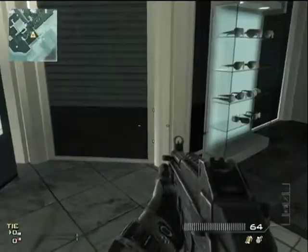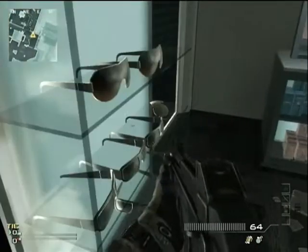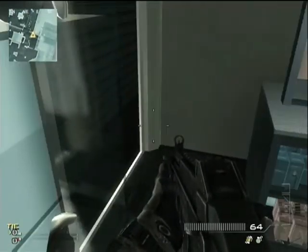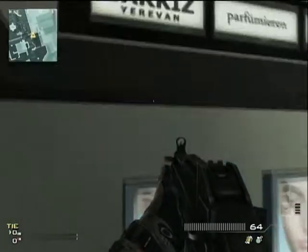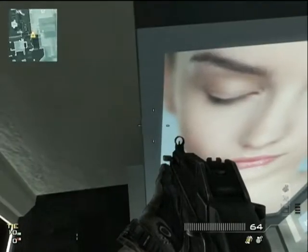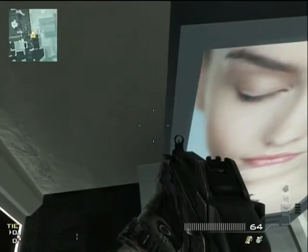You want to get in front of the sunglasses case until you kind of go up — you'll feel it push you up. Then jump from there onto that table, and then you can ease your way around that sign and get back behind it.